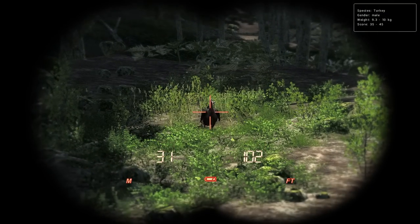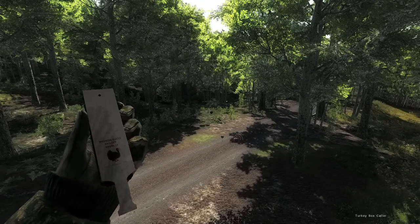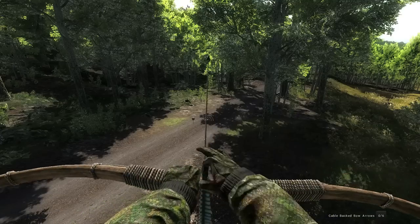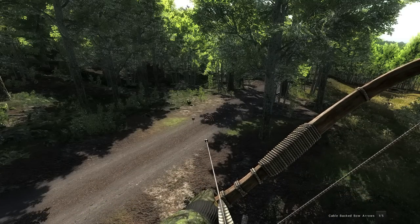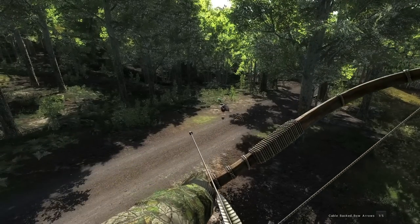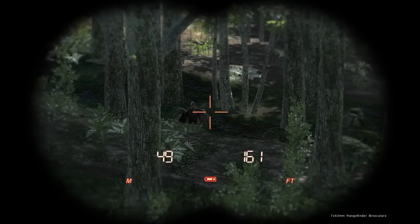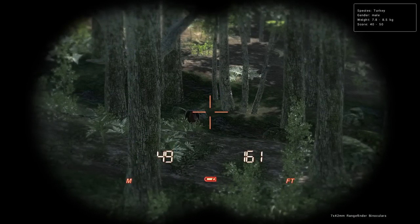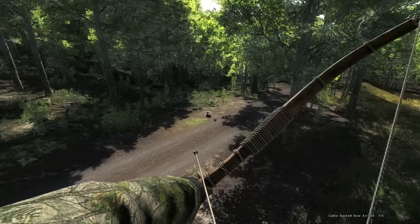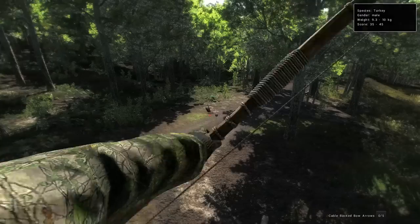The only other thing coming in is another gobbler. It may seem like the hunt is going exactly to plan having shot one of each thing we're targeting today, but it's been an hour and a half and we've shot prior to that turkey only three things - it's been a little slow. The golden tree stand is a fantastic turkey spot, but on the one day we're actually here for deer, elk, and coyotes, this is what we get. But let's drop that guy.